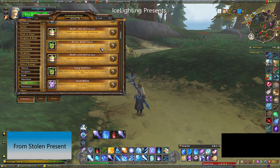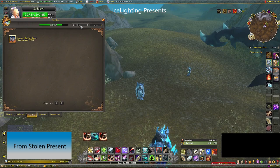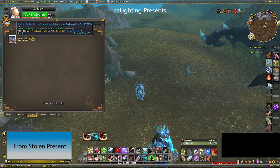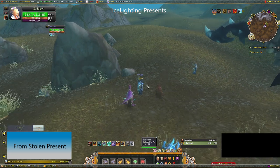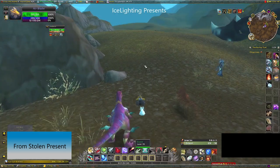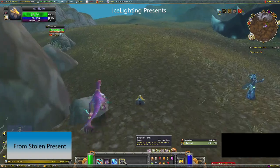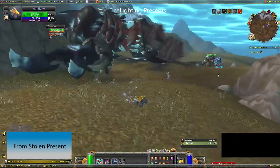The rocking and rolling racer gives you an achievement just for having it, plus an achievement called Rock and Roll. You get it from the stolen present. To get the Rock and Roll achievement, summon your rocking and rolling racer, customize it if you want, then hit the tunes button followed by the nitro button.